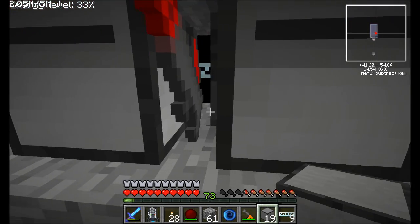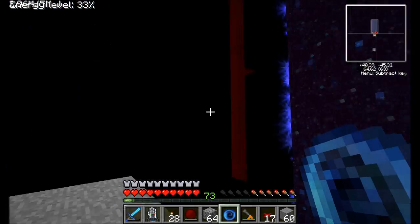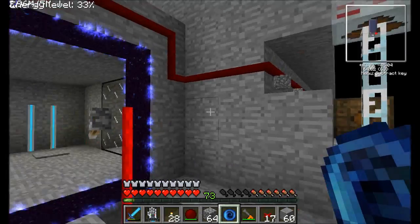They're supplying power to the turtles so that they have enough juice to fire a mining laser at the enemies in the room. So just going to go ahead and put these guys all through here and I'll be right back. All right, ready to try this out? So we've got all the turtles set up.